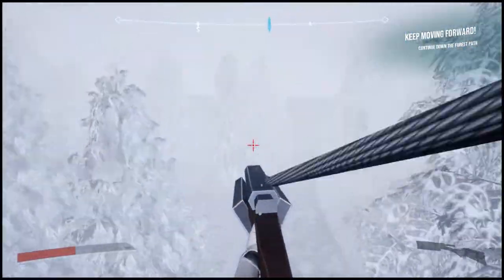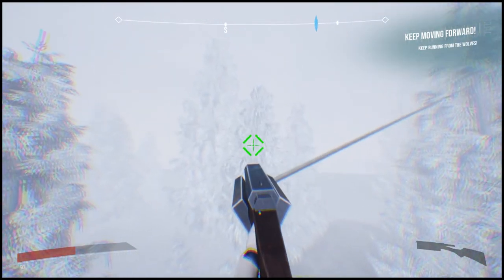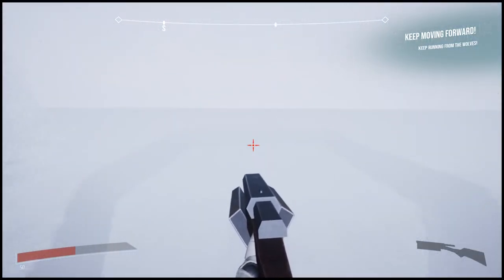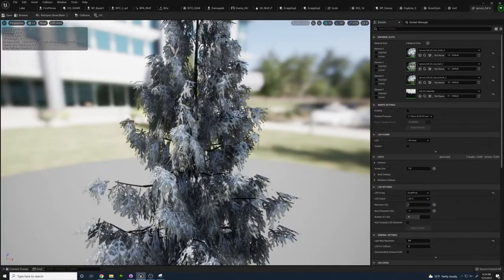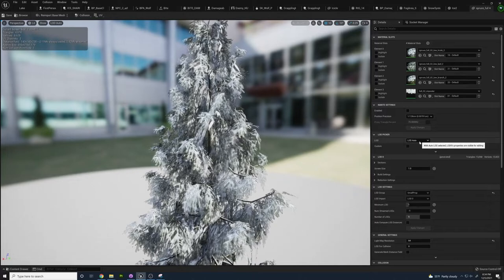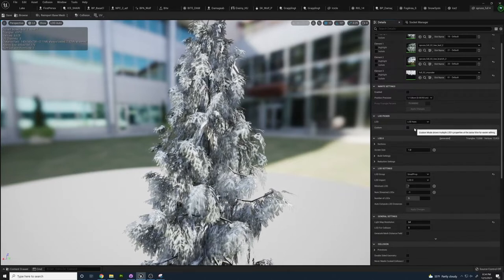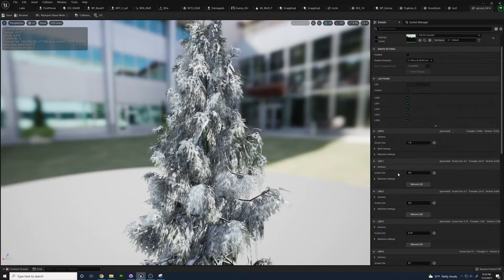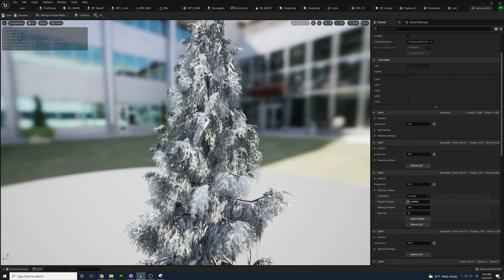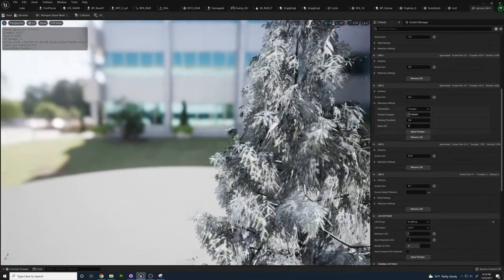After I had finished the initial setup of the landscape environment and painted it over and added in the landmasses, I moved on to getting foliage for the scene to actually make a forest and give it life. This is where I ran into the first big problem, because the foliage I got off of Megascans for the grass and miscellaneous bits on the ground were fine, but the trees I got off of the Unreal Marketplace were very frame-intensive. The moment I put them in there was a massive drop in frame rate, and so I had to fix that, which led me down a pretty deep rabbit hole into LODs, textures, and culling distances.